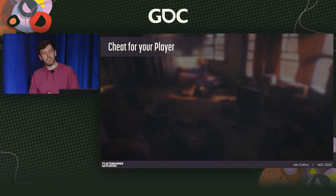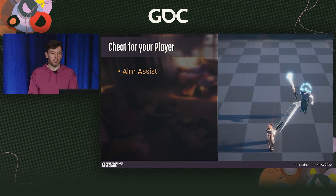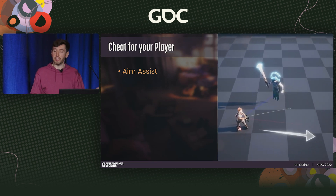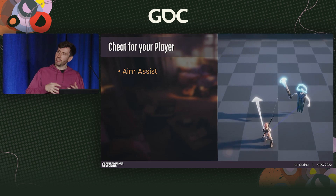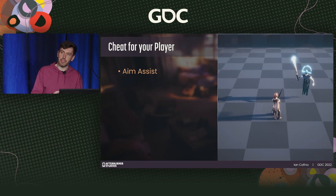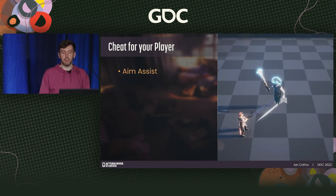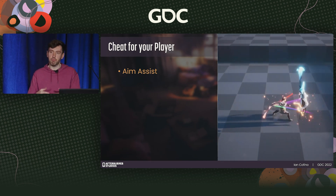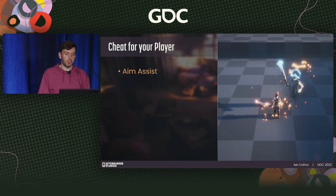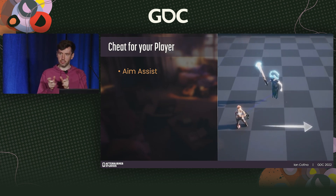Let's talk about an invisible guiding hand that will assist your player to make the output of the system as close as possible to their intention. Aim assist: in Dreamscaper we utilize both melee aim assist and ranged aim assist. The goal is to balance challenge while rewarding player intention — if a player wants to attack an enemy but is slightly off target, we correct for that because it just feels better. You can see we're fairly generous with the amount of leeway given before things snap into place.